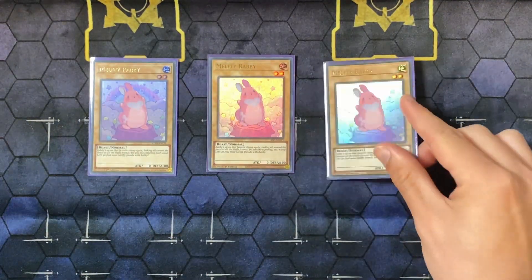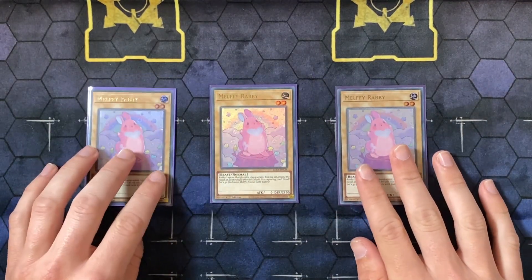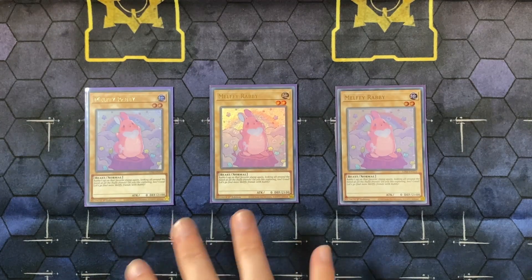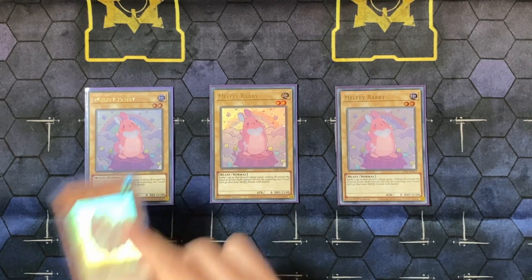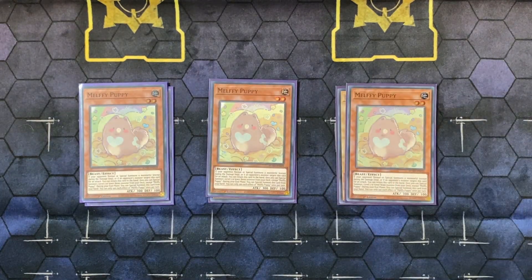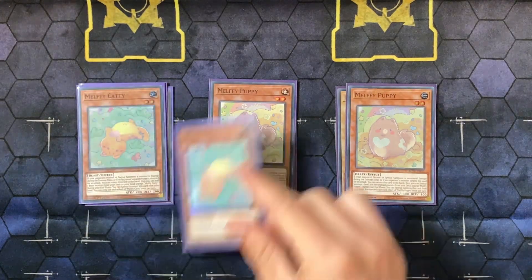Starting us off we have the cute Melfi Rabi. Rabi is up on his stump so we have to play through him so that he can be noticed. The reason we're playing this is because we're playing Rescue Rabbit — you can cut Rabi and the Rescue Rabbits if you want to play more hand traps. Following that up, three copies of Puppy, which is your special summon from the deck — it special summons a level two.